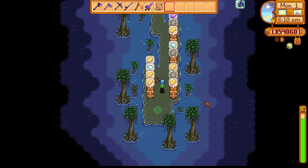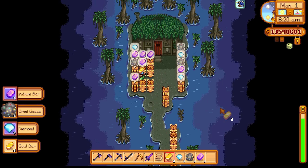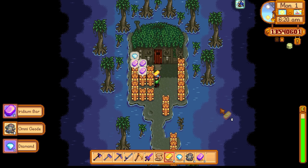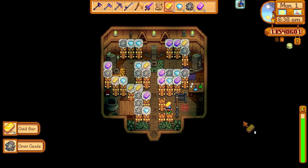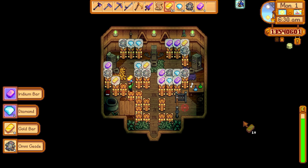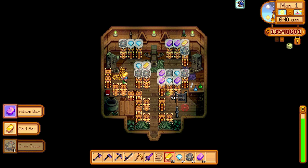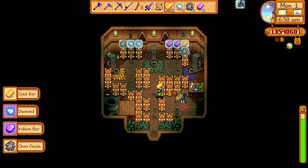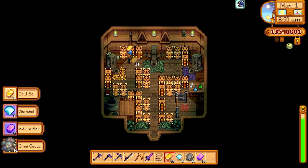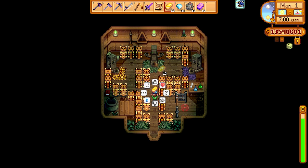Next up, as an honorable mention, the witch swamp is another really nice place to put down processing machines because no NPCs come here at all. It's also a nice place to do some fishing — you can get void salmon here which sells for a really nice amount, and with Stardew Valley Expanded you can also get the void eel which sells for quite a lot too. Inside the witch's hut you can also place more processing machines. I have a gate placed to prevent myself from accidentally stepping on the teleportation sign, which I've done many times when trying to collect items from my processing machines.